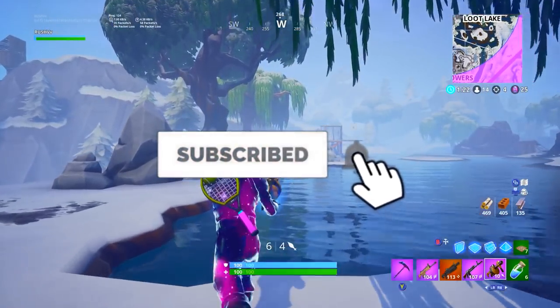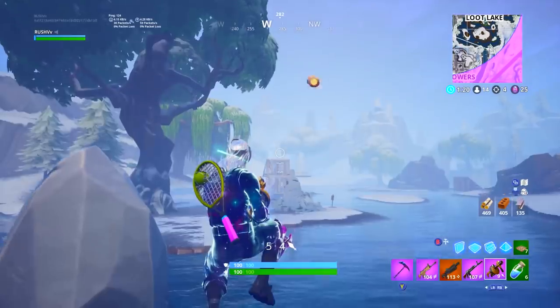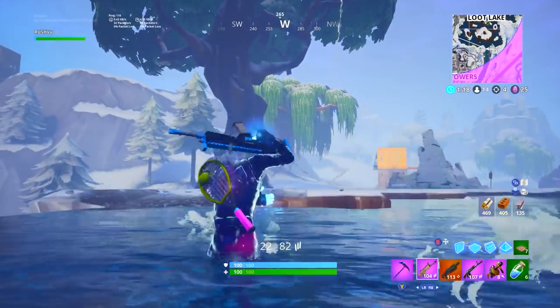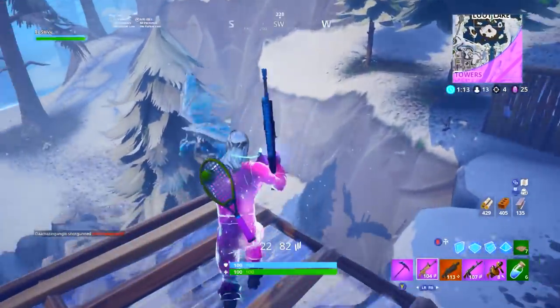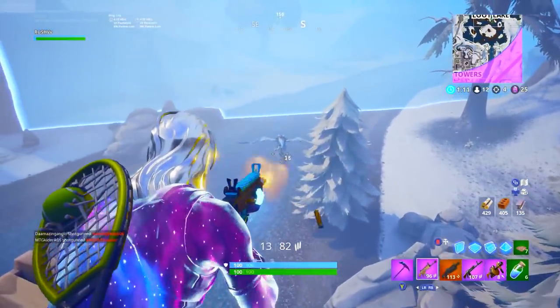As you can see right now, inside the prison underneath Polar Peak, you can see that there's an arm basically coming out of some chains, and this is most likely definitely going to be the Snowfall skin.